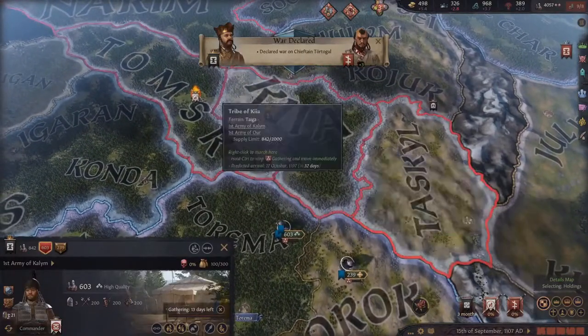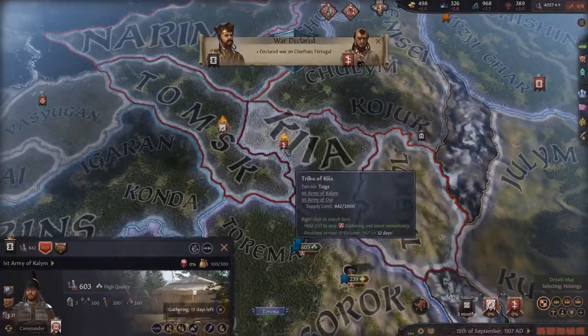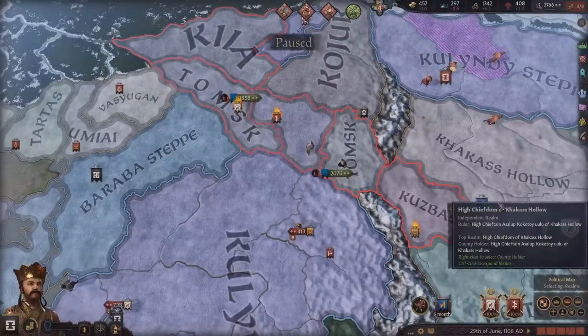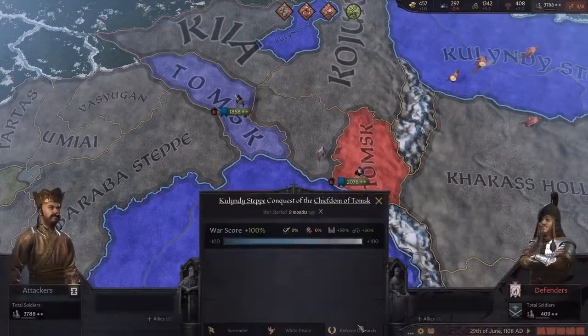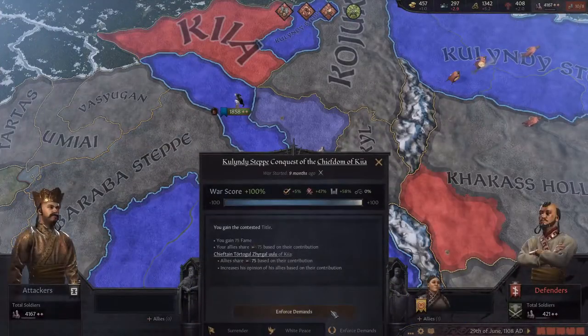We just started a double war against these two guys for both their counties at once. They're pretty weak so I think we should be able to win pretty easily. And just like that, we have won both wars. We can go ahead and enforce our demands on both of them — that's another two counties for me.